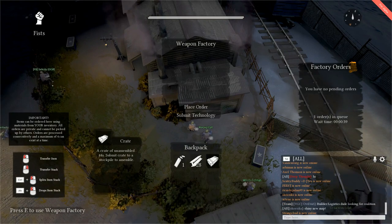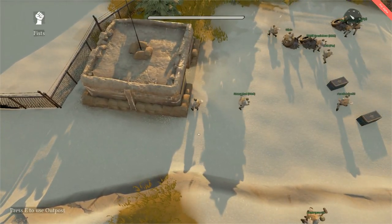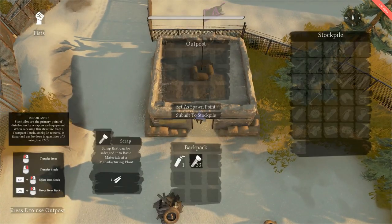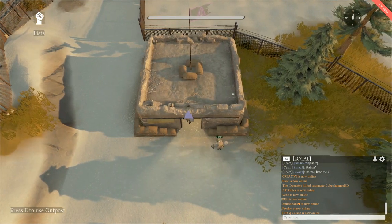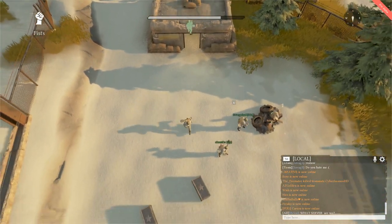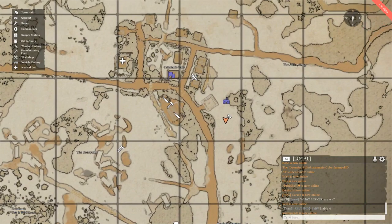Now let's get back to outposts, which have been changed quite significantly. Outposts, just like town halls, now contain a stockpile system. They are also no longer able to be claimed by a coalition — outposts will now act as a communal storage facility for your team. They will also now appear on your minimap, but only friendly outposts will appear. The outpost storage capacity has also been reduced from 15 to 12, seeing as most items will now go into the stockpile. Building costs for outposts have been changed from 250 refined materials to 350 basic materials.